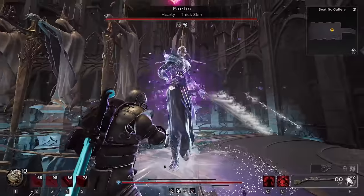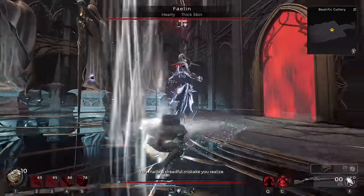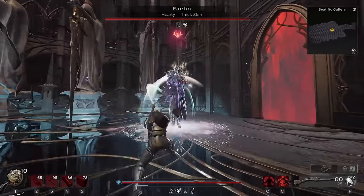The most important part of the build is the trinkets. These items together will grant you near infinite shield, good weak spot damage, and loads of stamina.